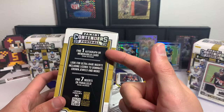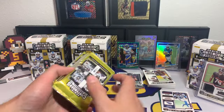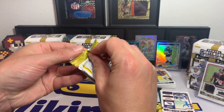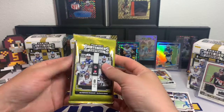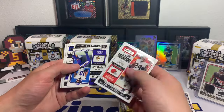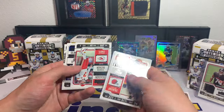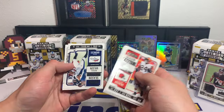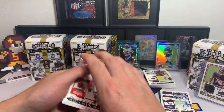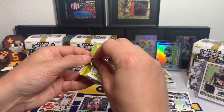It does say on the side you get one hit and seven inserts or parallels per box on average. Box number two, for the price of about $25 a box — not the worst. Nick Chubb, I think they've made it better than years past. Justin Jefferson, Kyle Hamilton, Harris Butker, Geno Smith, Russell Wilson, Michael Thomas, and a Dalton Kincaid rookie Draft Class Round One Pick 26.